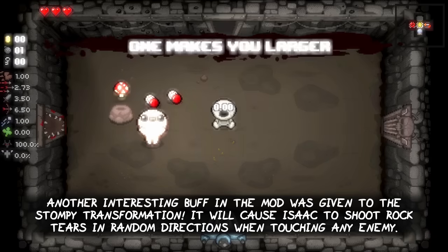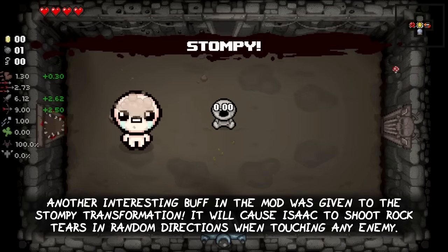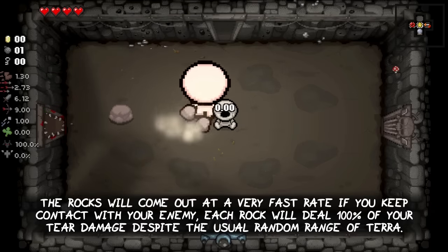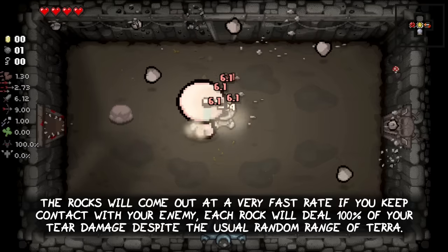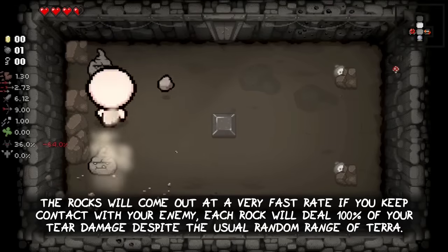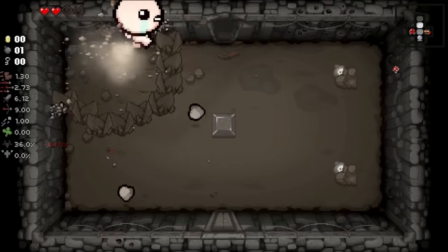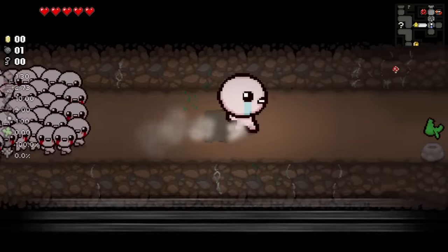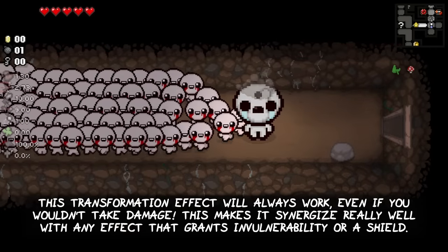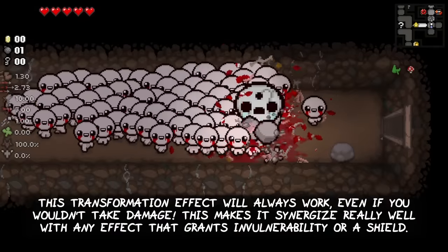Another interesting buff in the mod was given to the Stompy transformation. It will cause your character to shoot out rock tears in random directions when touching an enemy. The rocks will come out at a very fast rate if you keep contact with your enemy. Each rock will deal 100% of your tear damage despite the usual random damage range of the terror item. This transformation effect will always work, even if you wouldn't take damage yourself. This makes it synergize really well with any effect that grants invulnerability or a shield.